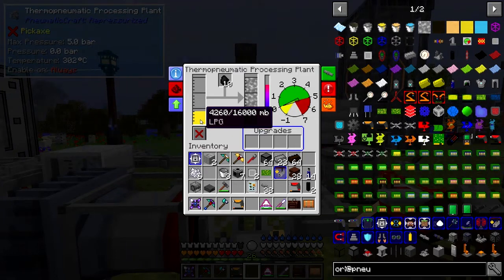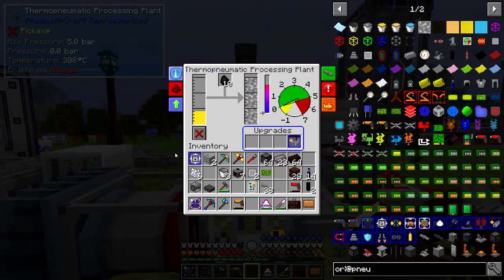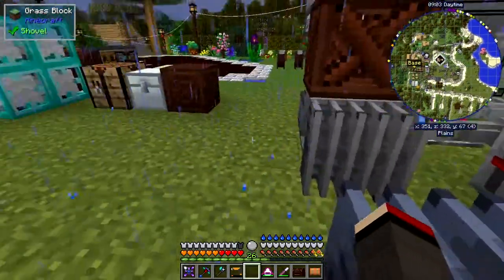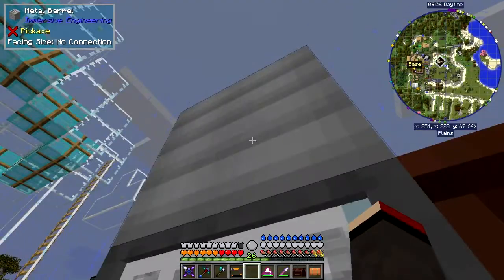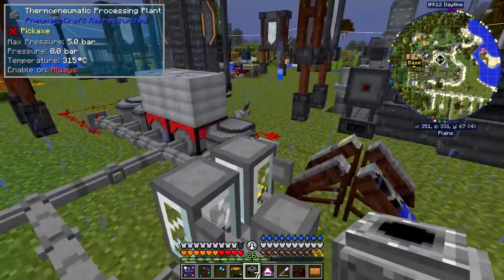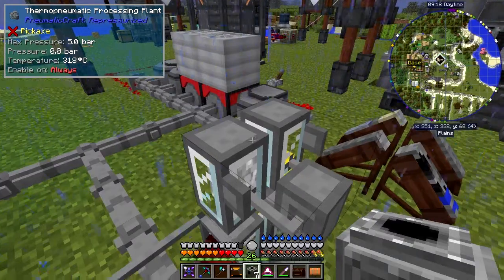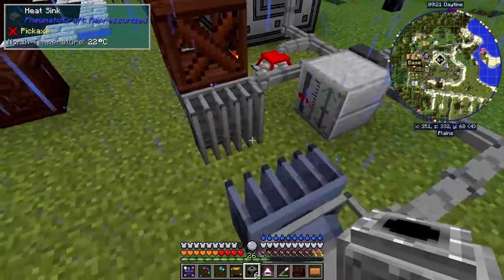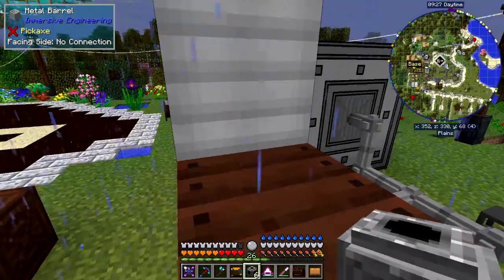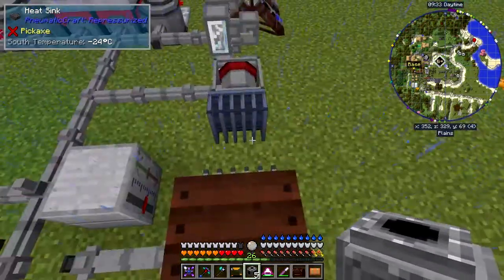Then with coal we do the same thing in here — put in a security upgrade and the dispenser upgrade — and then we'll feed this output into some pipes going into the plastic thing. I've already set up a metal barrel, so I've got some fluid pipe from Immersive Engineering. Let's just connect these — I shift right-click the slot on there and this has to go in on the top side of this. You can't feed these tanks from the sides, you've got to come in from the top.